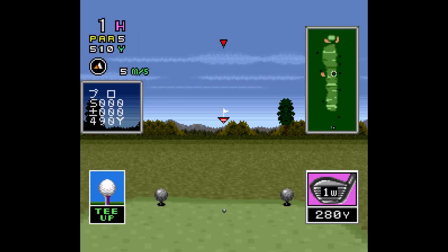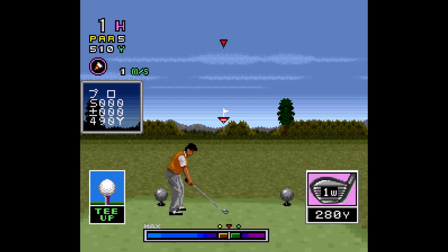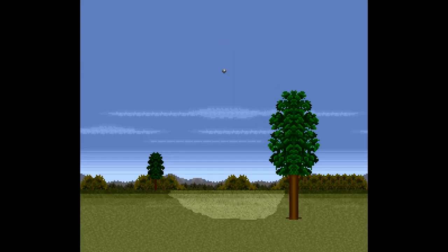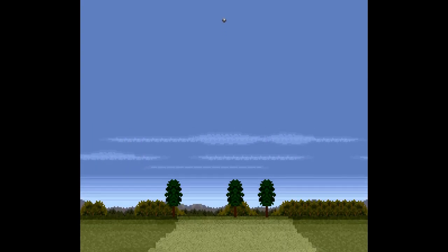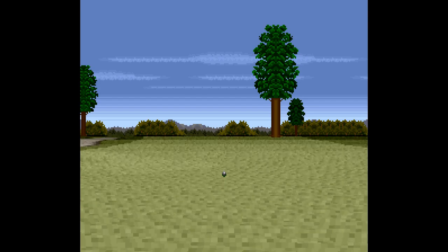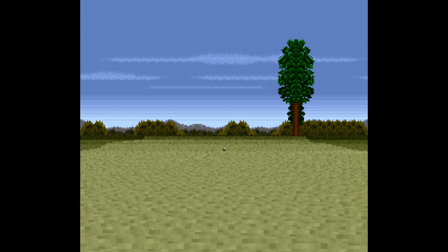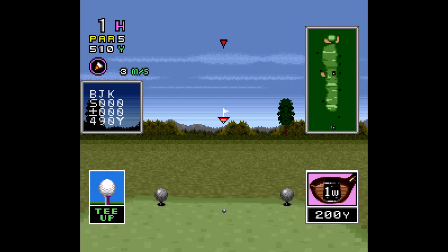So it's a 510-yard hole, and I don't know if it's an emulation thing or if it's supposed to do it, but the graphics are all jiggly because it's like Mode 7 that's remaining in place and it's frustrating to watch. Of course he hits it like a pro, because he is one. But the jiggly graphics on the ground are giving me a headache.